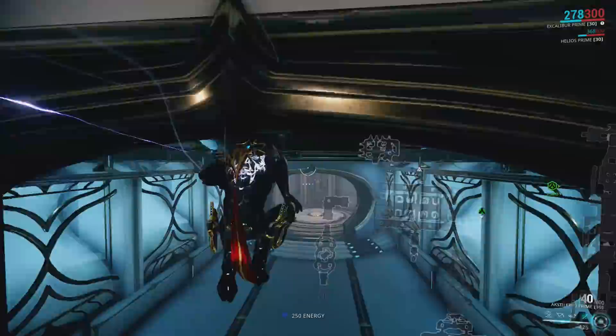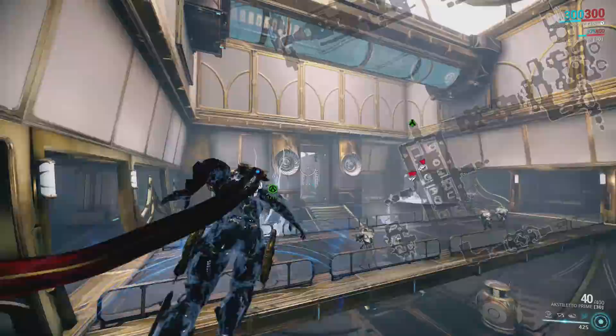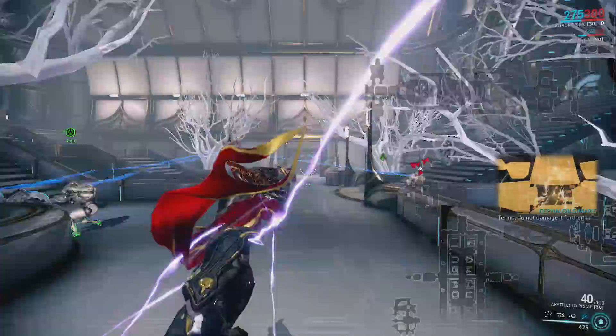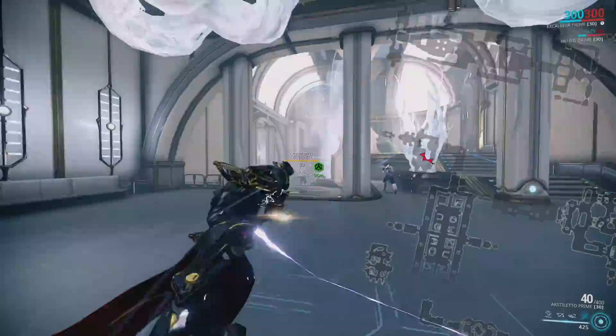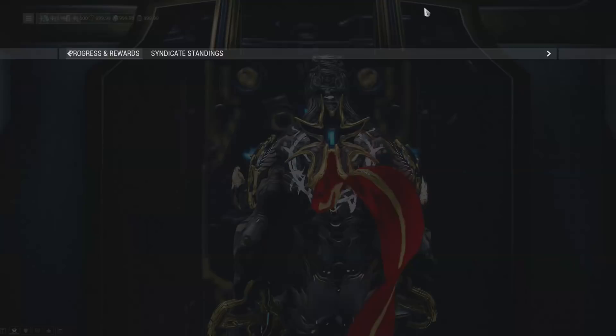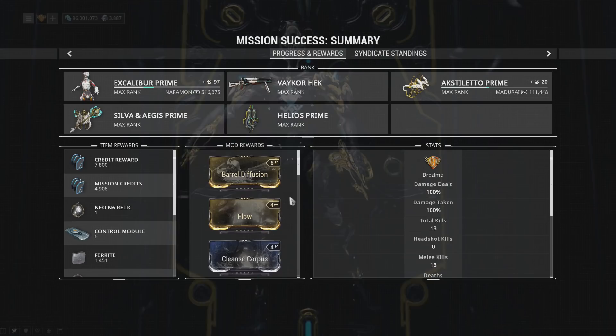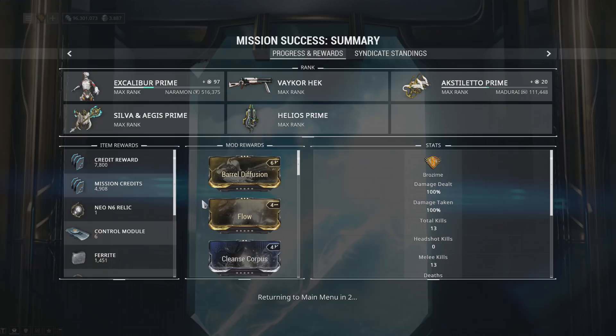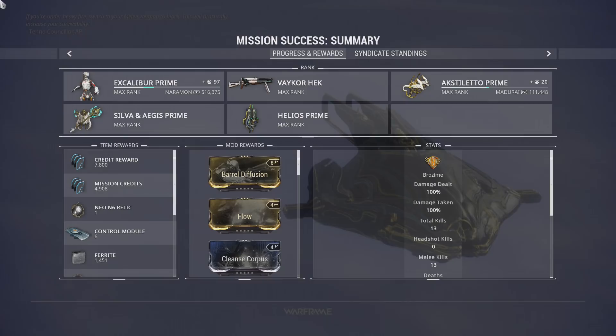Moving on, basically checking every branch - trash room, skip it immediately, saves you a ton of time. Final run: got Barrel Diffusion, Flow, and a big variety of mods plus another relic. These are good runs - a lot of mods. Any duplicates you're getting are being turned into Endo. This is a great way to get yourself caught up on a lot of staples if you don't have them.